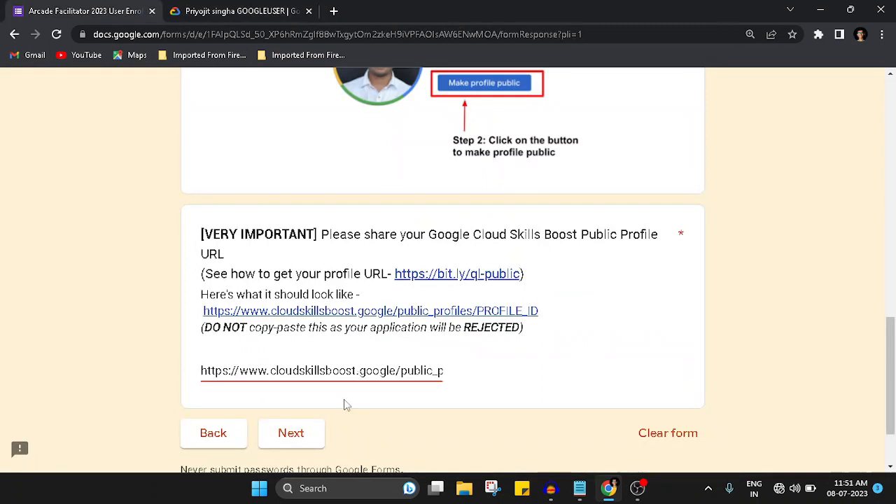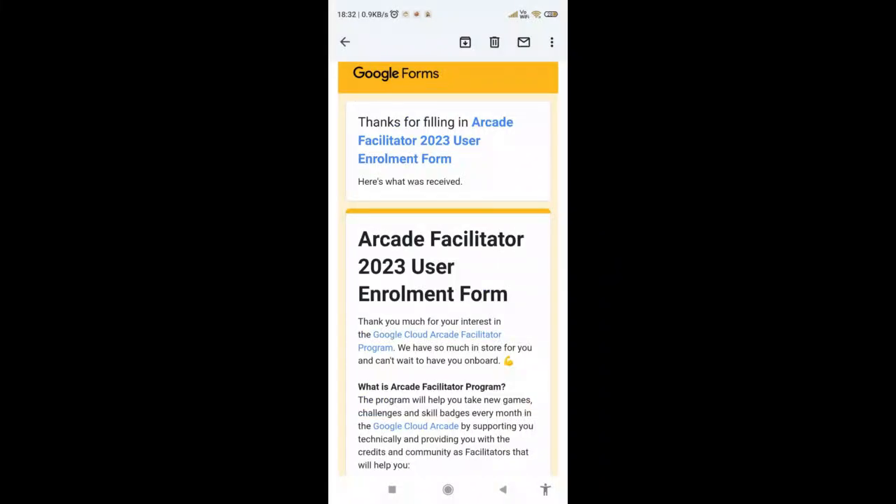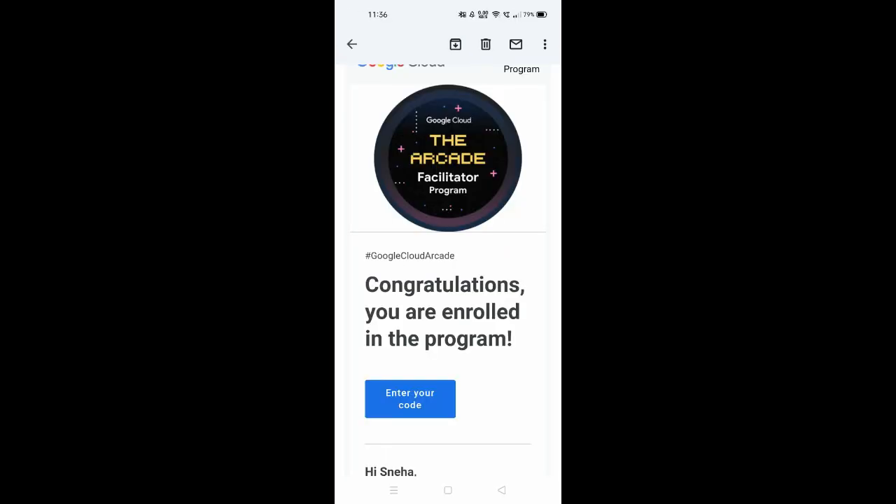After that, click Next and you are done with the form — just press Submit and your form will be submitted. After submitting, you will receive an initial mail. This is not the confirmation mail. For the confirmation mail, wait at least 24 hours — most likely before that you will get a confirmation mail which also includes instructions to avail your monthly subscription, along with an access code.